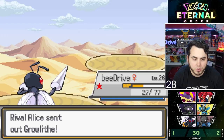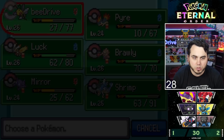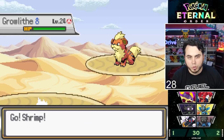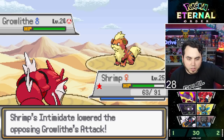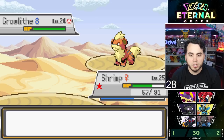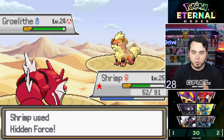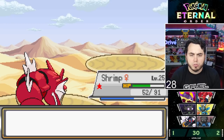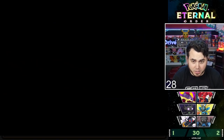Last Pokémon is Growlithe — we can't one-shot it. Shrimp is very good here — Intimidate is nice and I can go for a Water move. Fire Fang comes — no burns, good. I'm faster and I go for Hidden Force Water. What a huge pickup that we have Hidden Force Water. We beat Alice — lucky. She gives me the Oval Charm, said to increase the chance of an egg being found at the Daycare. Gallia City has a gym too, so that's where I'm headed.